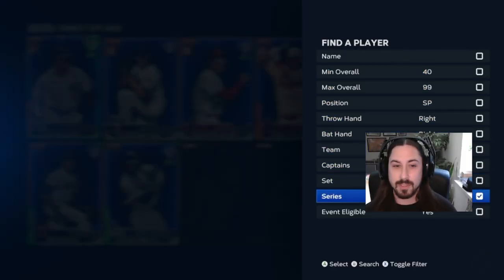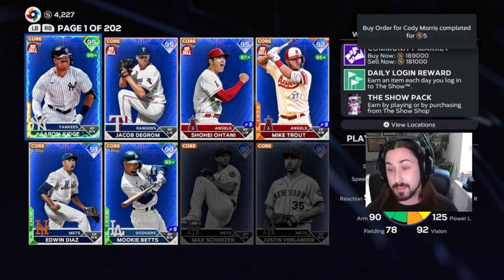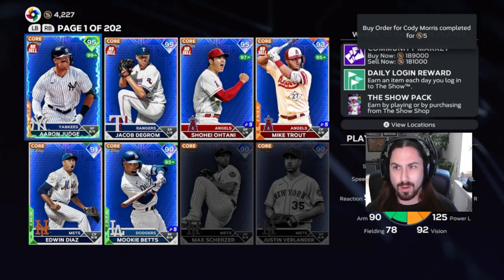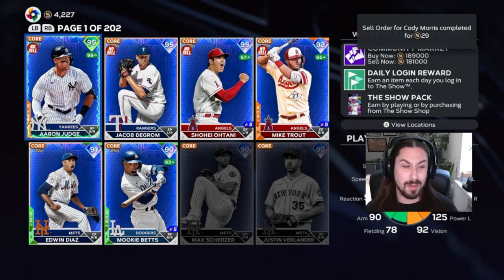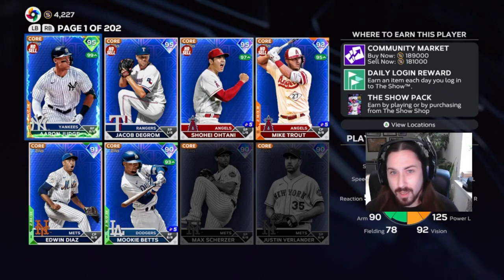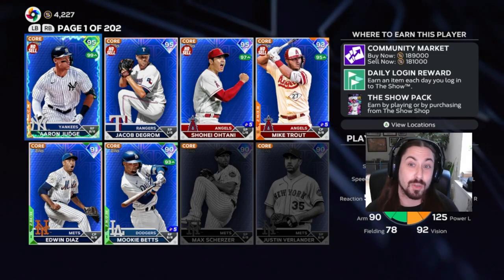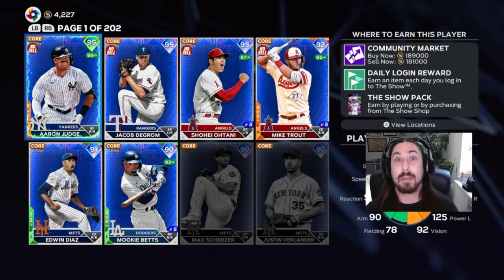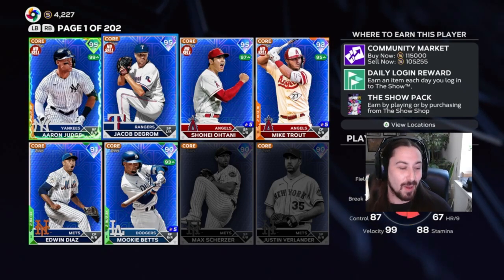I'm going to show you the live series cards and my progress. I've been selling every card and playing the markets — especially these low commons that you can buy for quick-sell value. They're worth nothing, like five stubs, and then I go sell them for anywhere from 30 to sometimes even 100 stubs. You make massive gains as you sleep overnight. Use the companion app — it's crazy how many thousands of stubs you can make while sleeping. There's literally no risk because you can always quick-sell them back for five stubs.